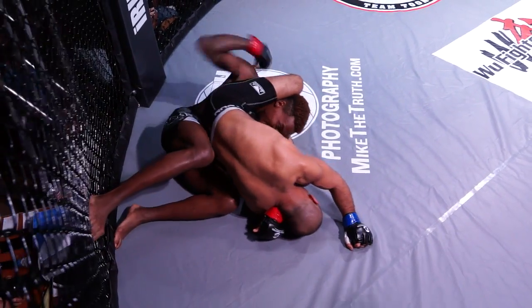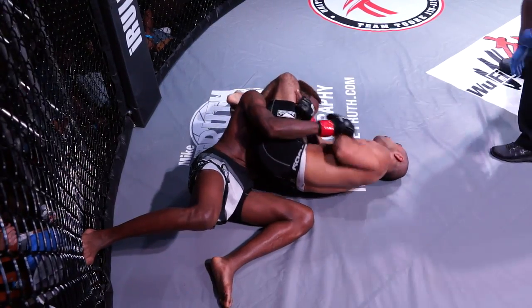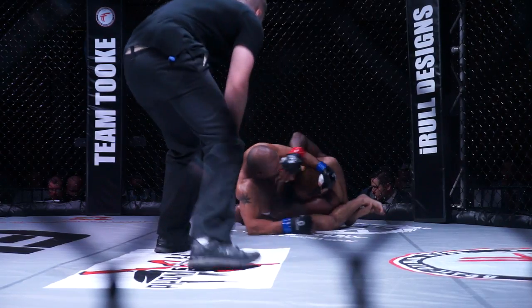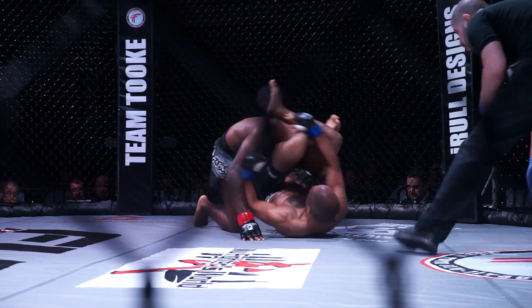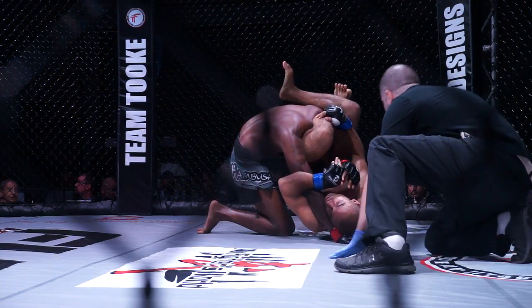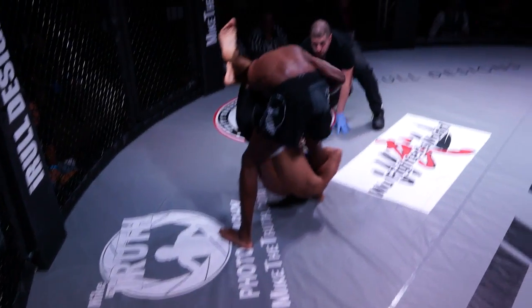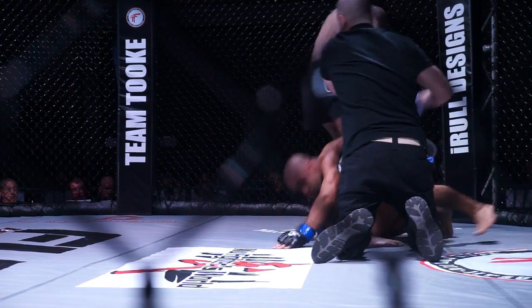Gray tries to go out the back. Wow. Malik has an arm bar — oh no, he lets it go. Now Malik is threatening Gray with the triangle. Can he finish this position? Gray in trouble. Can Malik finish it? That's in deep. What a nice transition by Malik into that triangle — that was very slick. He's got the triangle in deep, and an arm bar with it.